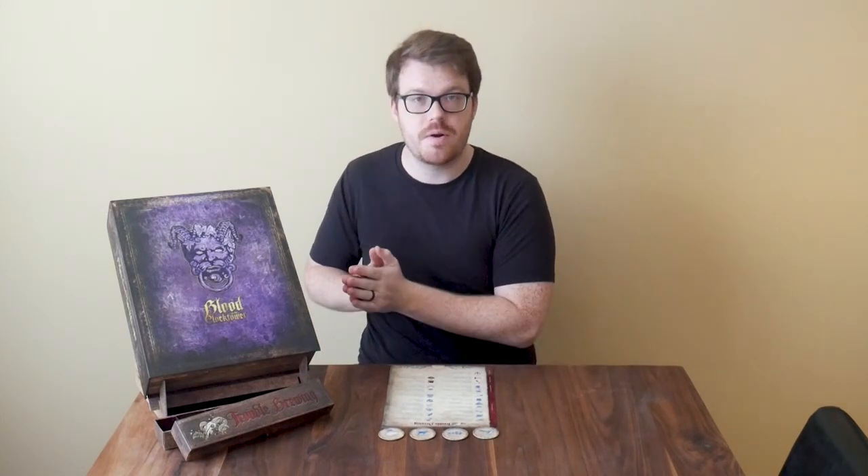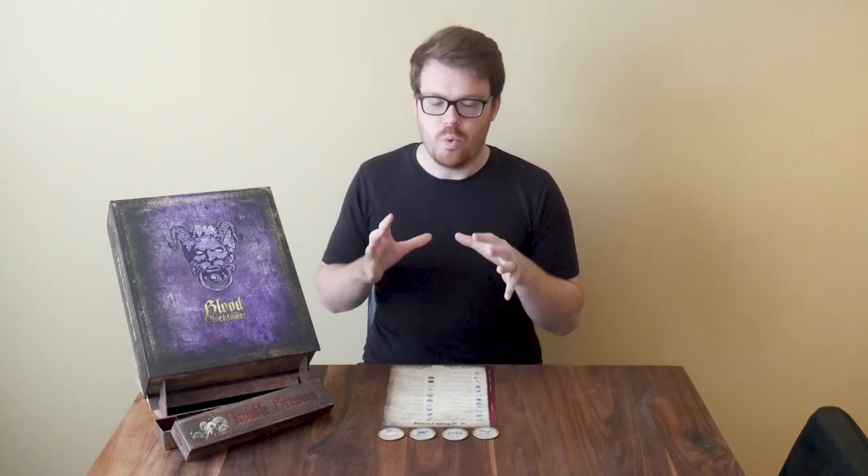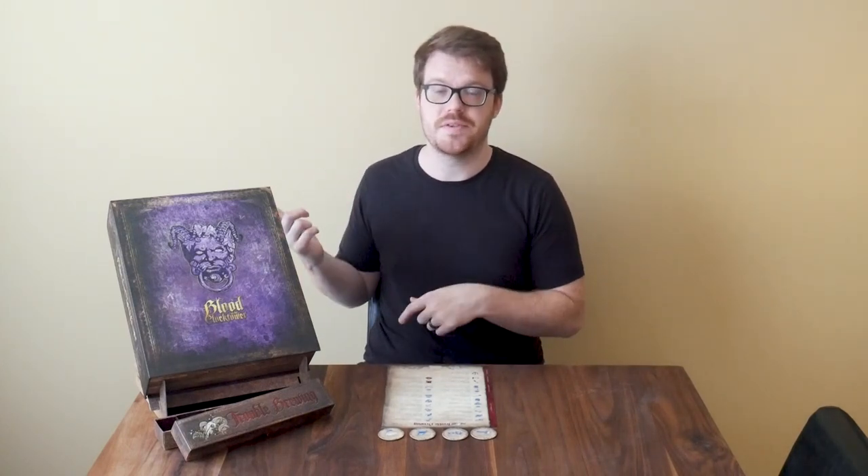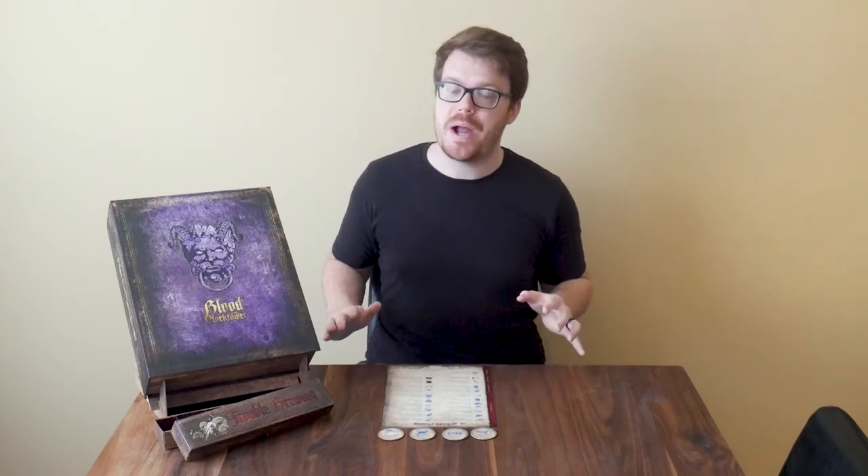The third strategy is what I call the Swap Strategy or Bluff Strategy. In Blood on the Clocktower, some roles are only first night roles, some are recurring information roles, and some have extra powers. As the good team you want to protect people with recurring information or more powerful abilities. The way you do that is by bluffing as a more powerful role when you're only a first night character. You might worry people will find it suspicious if you lie — but lying as a good person has many valid reasons in this game.